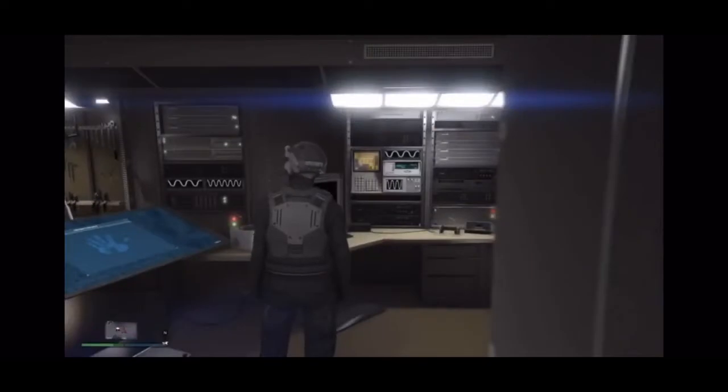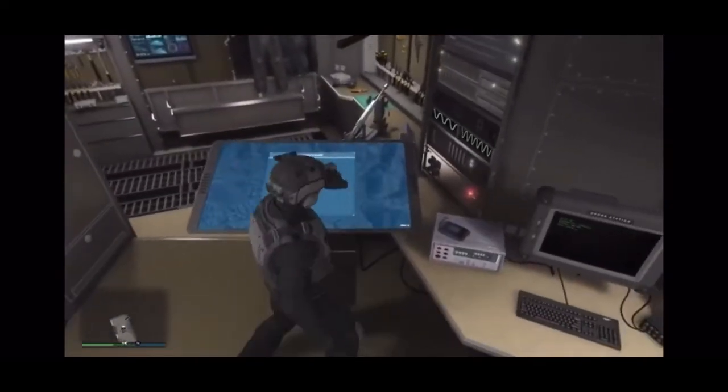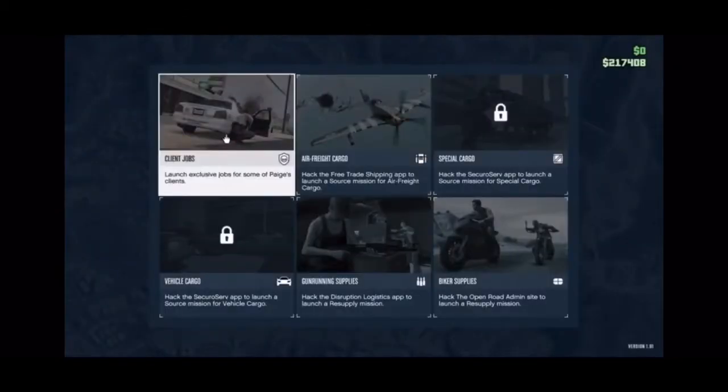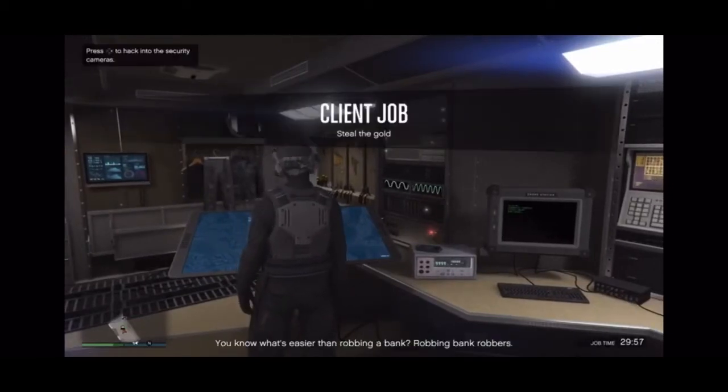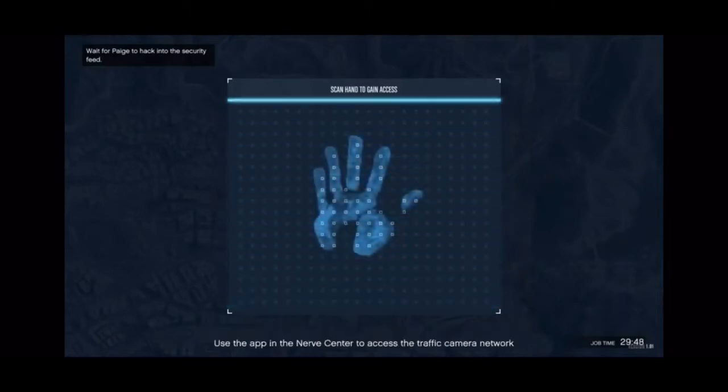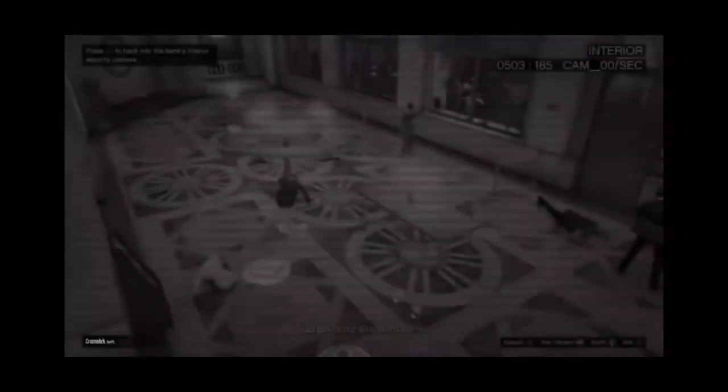For the second step, all you're gonna want to do is go inside your Terabyte. Once it loads, go inside the touchscreen, then go to Client Jobs, then go to Robbery in Progress and confirm. Once that confirms, go back inside your touchscreen and search for whatever bank the robbery is being held at. Once you find which bank the robbery is at, press X or A on Xbox to go inside the cameras, then find the robber that has the duffel bag.